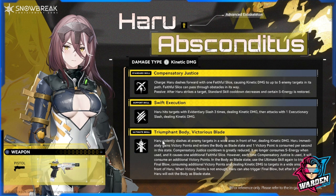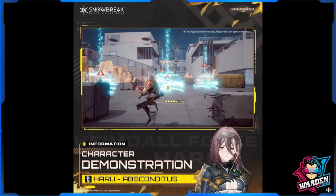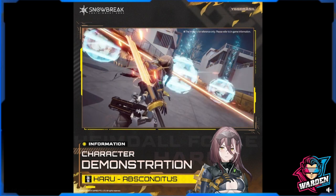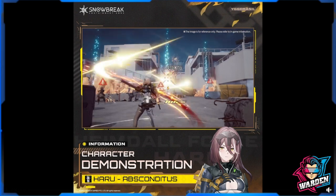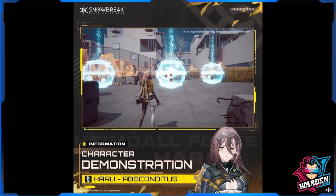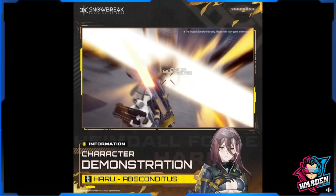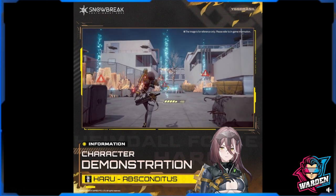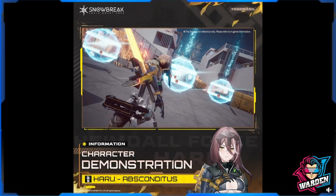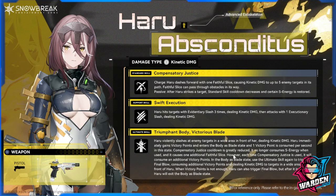Lastly is the ultimate skill: Triumphant Body, Victorious Blade. Haru violently slashes at enemy targets in a wide area in front of her dealing kinetic damage. She immediately gains victory points and enters the Body as Blade state, where one victory point is consumed per second. There's a meter bar in the middle representing those victory points — the maximum is 50, so the state can last up to 50 seconds.